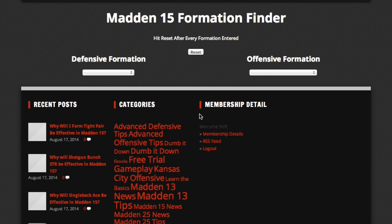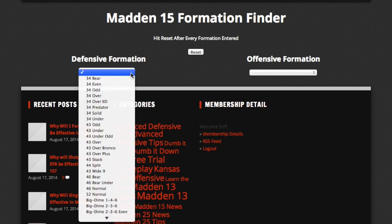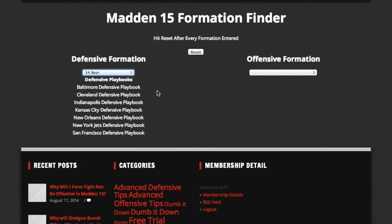For example, you may not know where the new 3-4 Bear formation is. Now with the Formation Finder, all you have to do is find the defensive formation, click the tab, find 3-4 Bear, and then it will display all the defensive playbooks that 3-4 Bear is in. As you can see, there's Baltimore, Cleveland, Indianapolis, Kansas City, and so on and so forth.